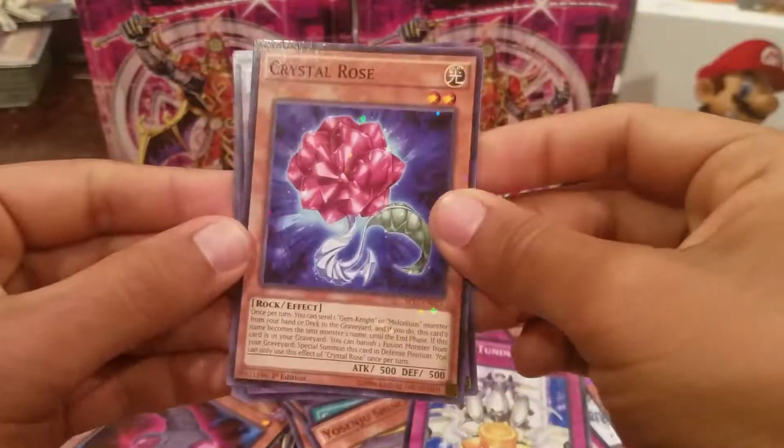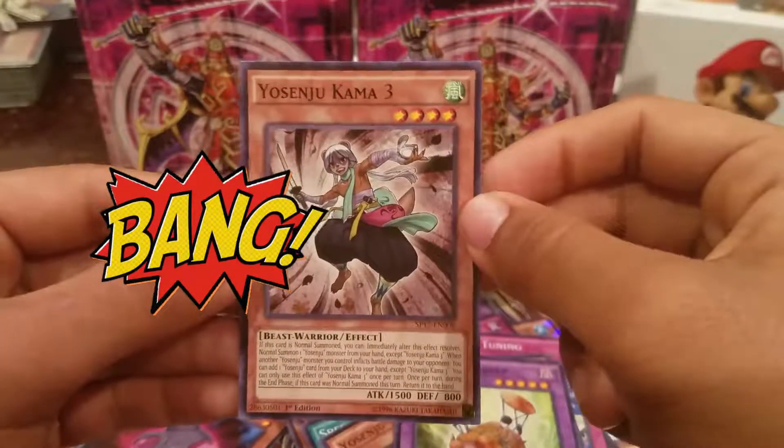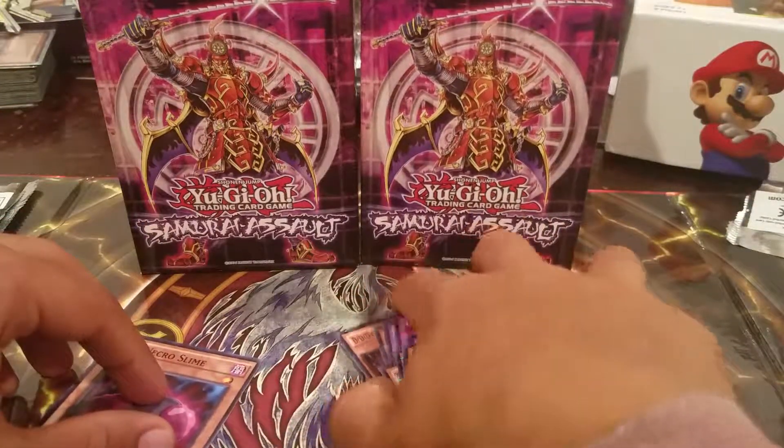Crystal Rose. Hey, this card looks tight. A little ugly sheep. And Yama 3. Yeah, getting all the Yama. Alright, so that's the Star Pack.